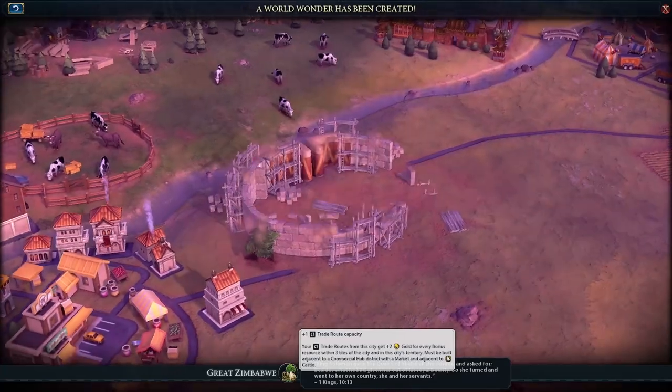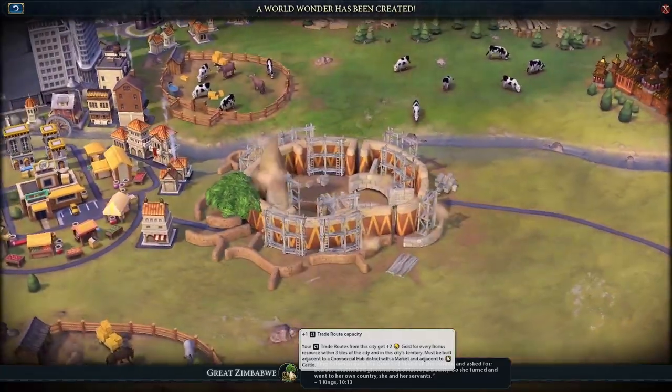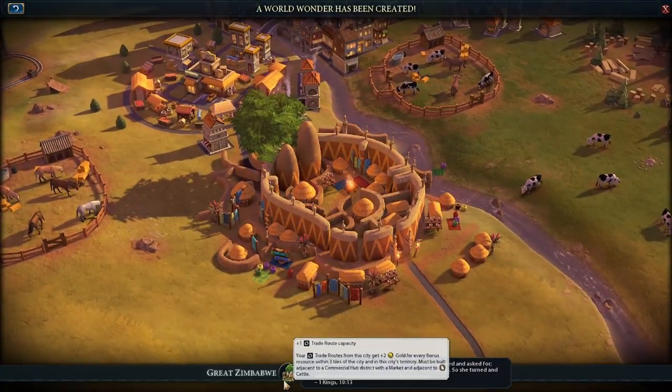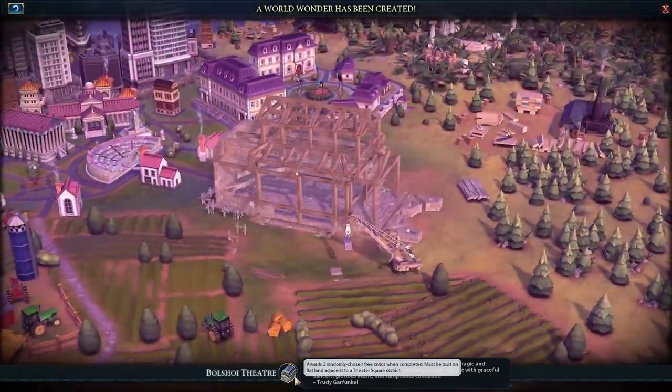With Greece's ability and with these two wonders I now had a bunch of policy cards. Great Zimbabwe as well, and Bolshoi Theater — these aren't all in the same turn, but I'm just cutting to them.